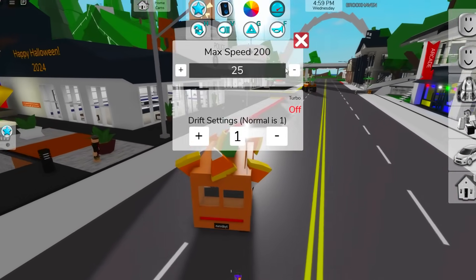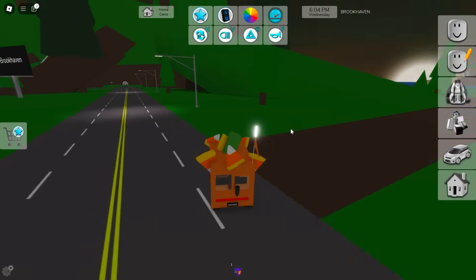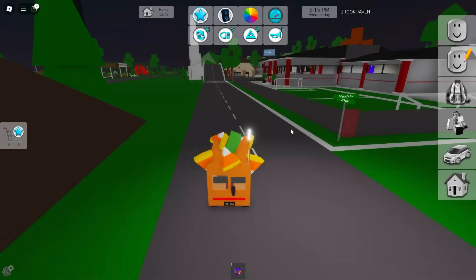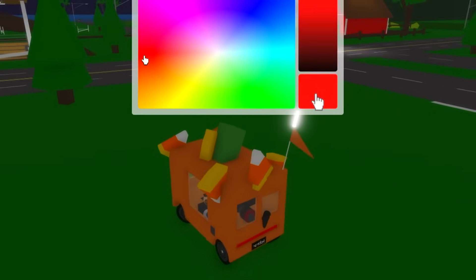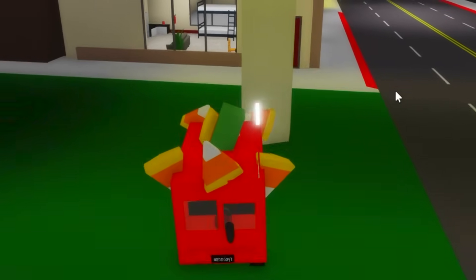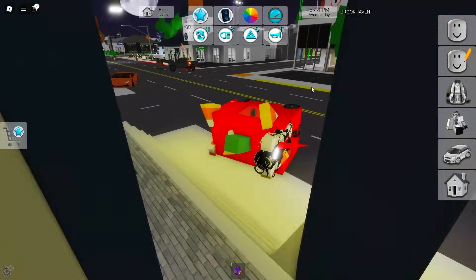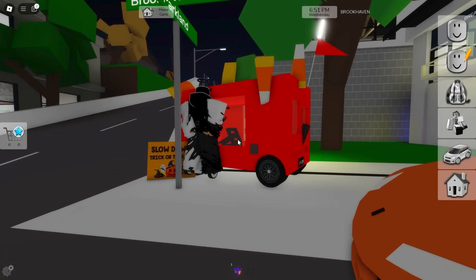Let me test the speed of this thing right now! I will use turbo level 3 for that! Watch out! So this is the max speed this pumpkin car can go! This car can get really fast if you have turbo on! Let me see what happens when I change the colors! He is so ugly in other colors! Why is this car so bad? Well, it's a square car, can't hope for too much!